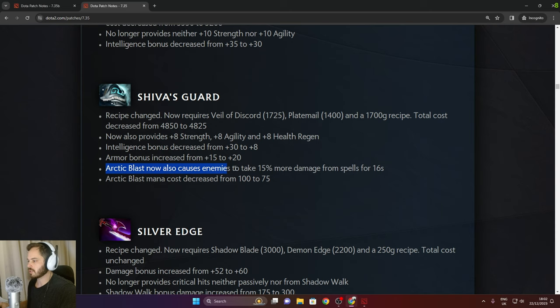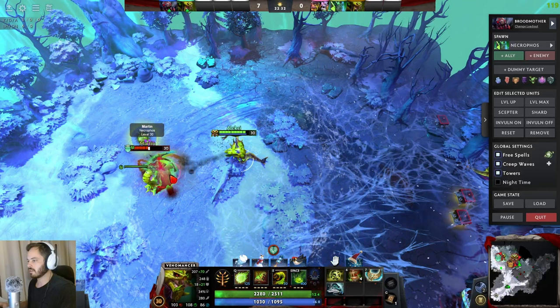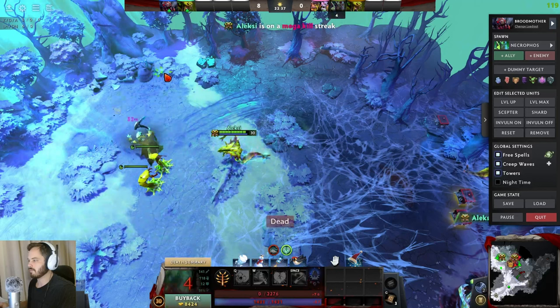Shiva's Arctic Blast now causes enemies to take 15% more magic damage from spells for 16 seconds. Demonstrating on Necro — use Arctic Blast, then combo spells, and Necro is pretty much done for.